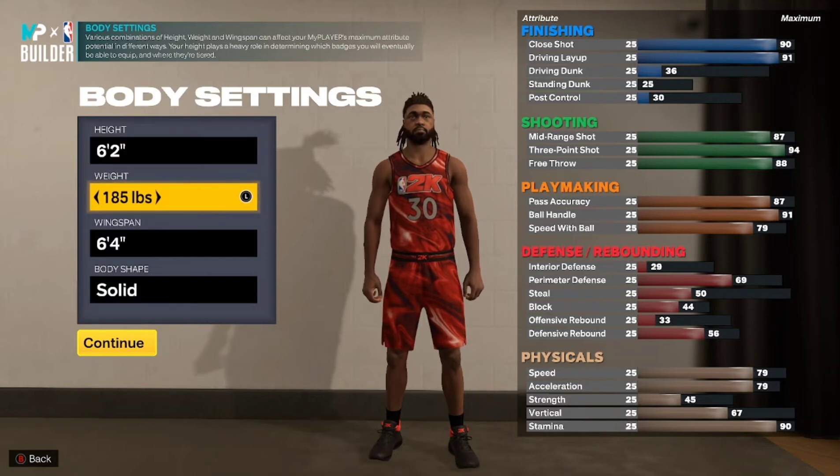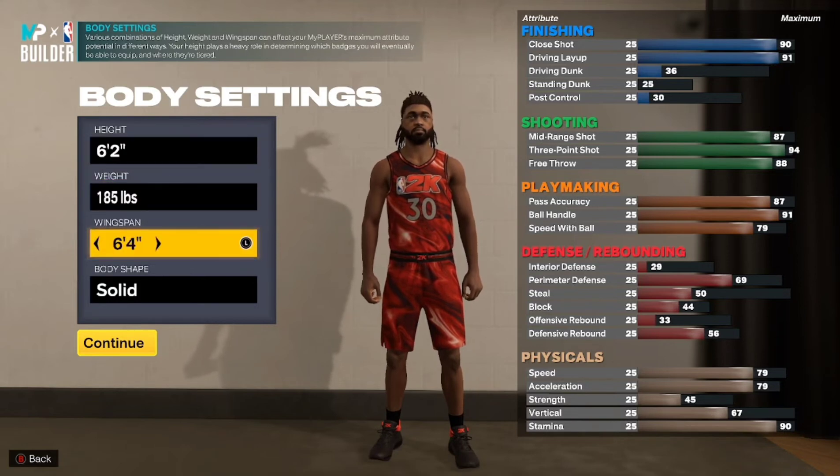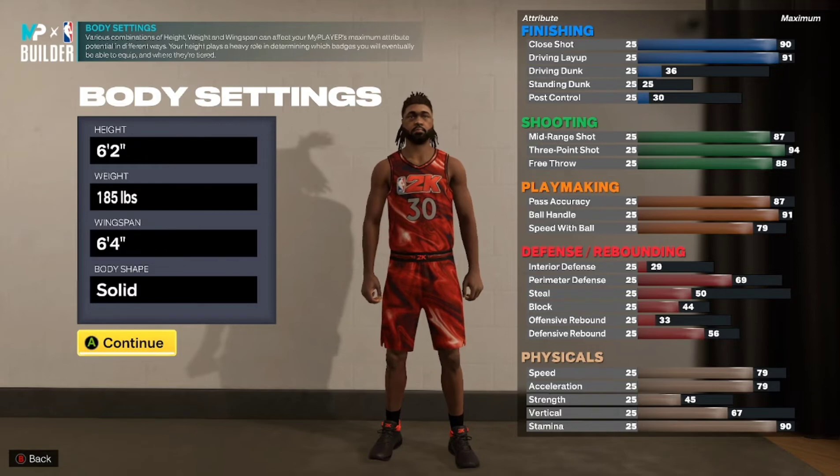Height: 6'2", weight: 185, wingspan: 6'4", build: whatever you prefer.